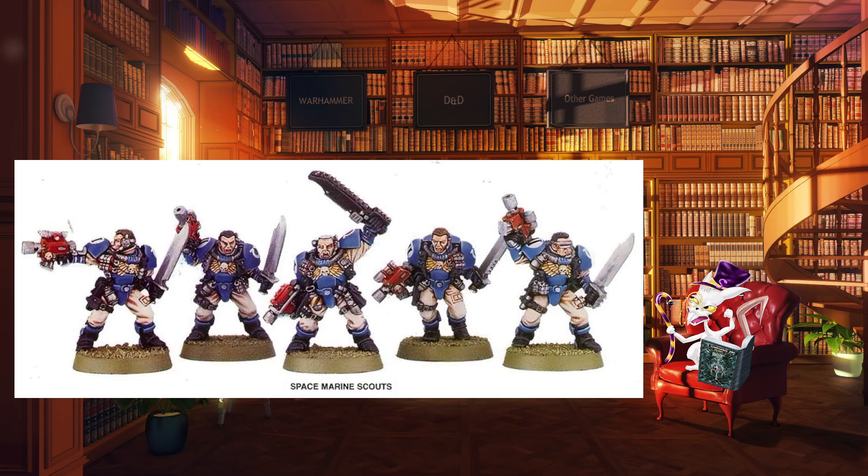Scouts were 100 points and consisted of 4 scouts and a sergeant. The scouts were Movement 4, Weapon Skill 4, Ballistic Skill 3, Strength 4, Toughness 3, Wounds 1, Initiative 4, Attacks 1, Leadership 7, while the sergeant was Movement 4, Weapon Skill 4, Ballistic Skill 4, Strength 4, Toughness 4, Wounds 1, Initiative 4, Attacks 1, Leadership 8. Equipment-wise they had bolt pistols, frag grenades and scout armour, which gave them a 4+ save. They could take anything from the scout weapon list, one model could have a heavy or special weapon, the sergeant could have anything from the assault weapon section, and the entire squad could take crack grenades for 15 points.